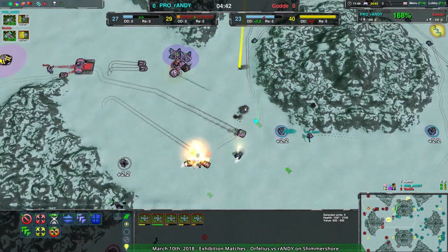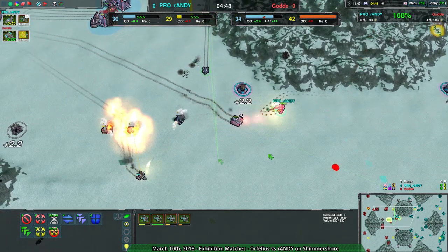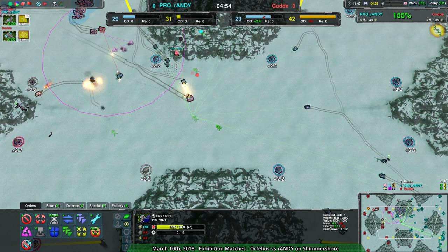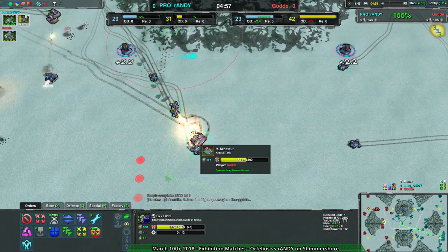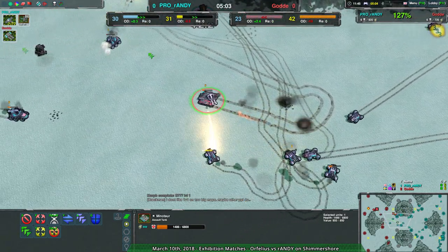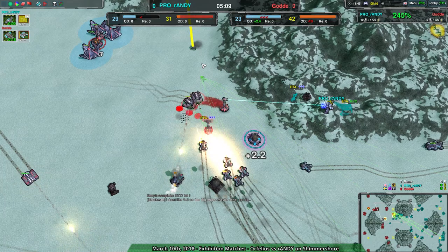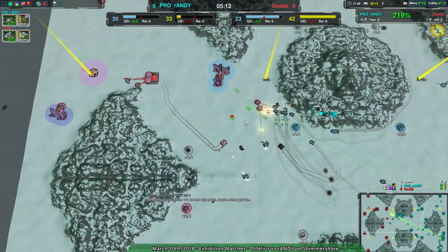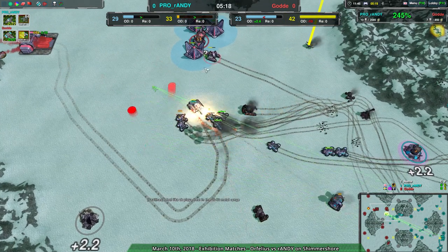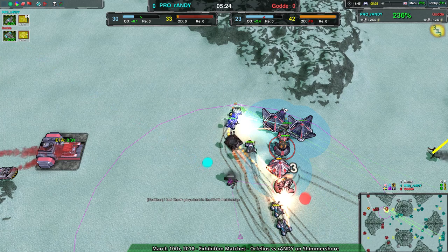The minotaur, thanks to some positioning, manages to get those kills and puts itself in a strong spot, possibly threatening Randy's commander, though they seem more focused on just getting past the commander. Now the scorchers arrive — fast raiding units that deal huge damage up close — and that is the death of the minotaur. Another minotaur appears, but the scorchers in position means far less damage will be dealt. The minotaur gets some kills but it's easy to overkill scorchers, which is no good if you're trying to eliminate them.